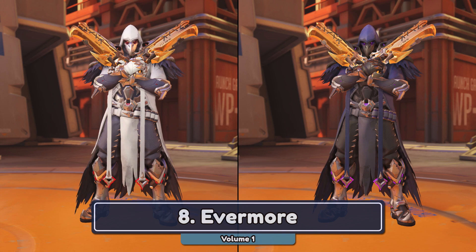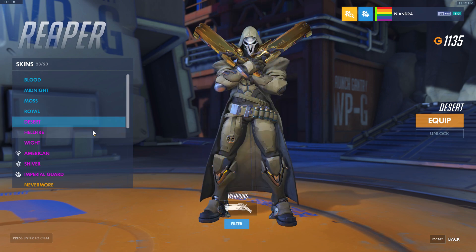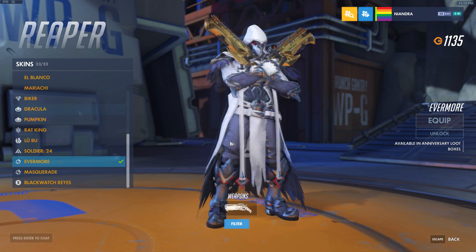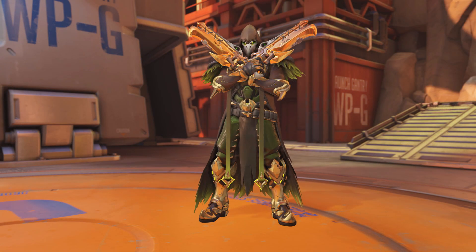Number 8, Evermore Reaper. White is a colour that I generally don't think suits our favourite edgelord with unrestricted internet access, but the dark grey contrast elevates Evermore a lot, especially from behind. I think this is better than the Plague variant, but not the Nevermore.